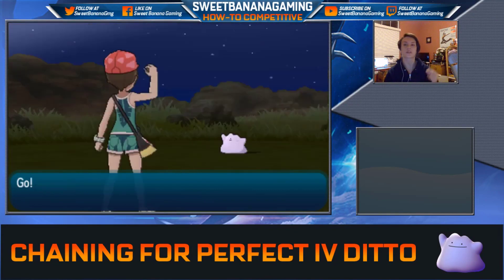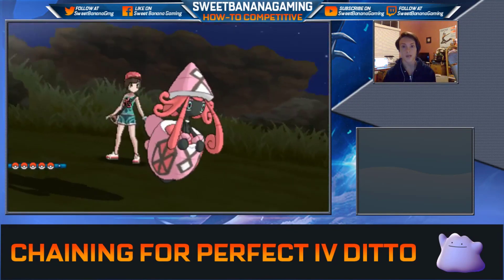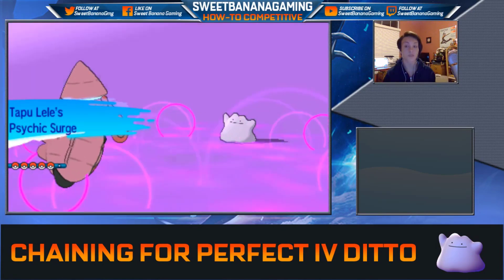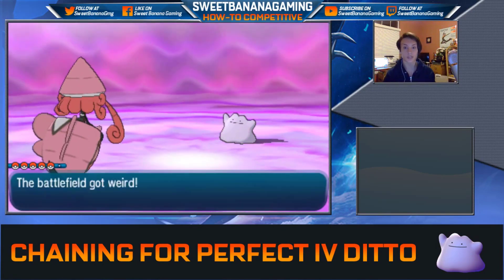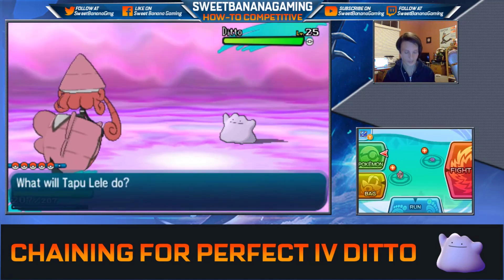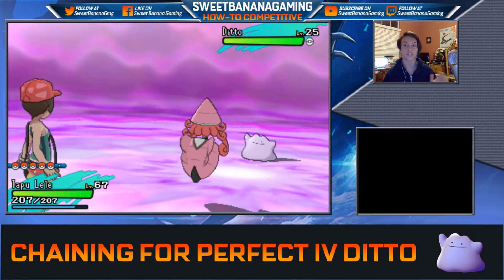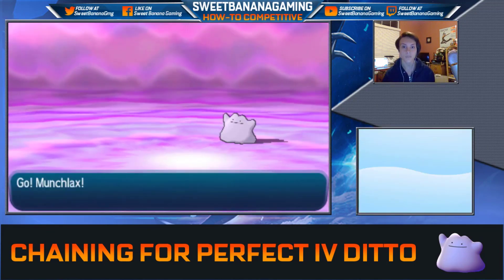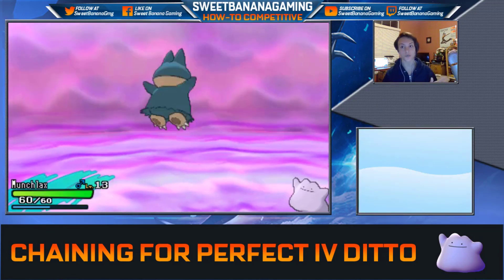There's a Ditto! Okay, perfect. Now the first thing you want to do — I have Tapu Lele up front so I can run from things — but we're going to switch to Munchlax. Watch how this works — it's going to be awesome. We switch to Munchlax, and the Ditto is going to transform into Munchlax.